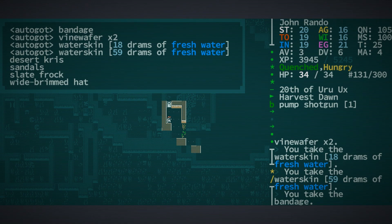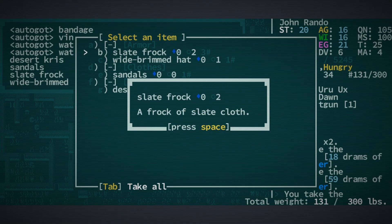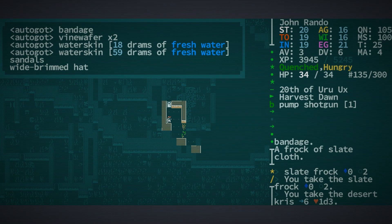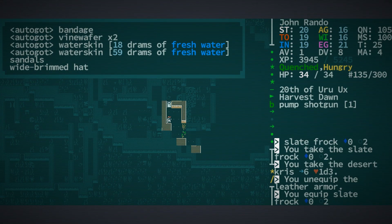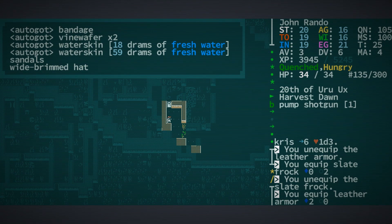Looks like there was an NPC here that died and left us a bunch of cool stuff. A slate frock — zero and two, that sounds pretty nifty — a frock of slate cloth, we'll grab that. We'll grab that desert kris as well because they are pretty nifty. We currently have armor value three, dodge value six, versus armor value one, dodge value eight — but I think we're going to need the armor for the time being. We know there are some turrets in here; typically there are turrets when there's more treasury treasure. Grab that chair, aka strange tubes, because we don't know what it is.